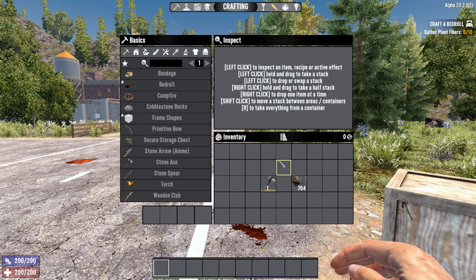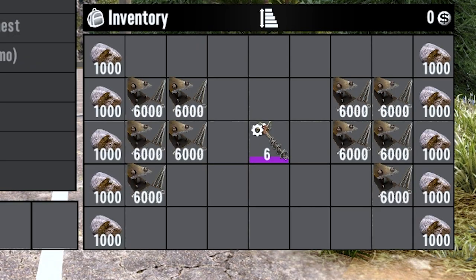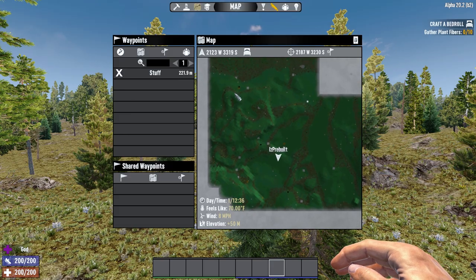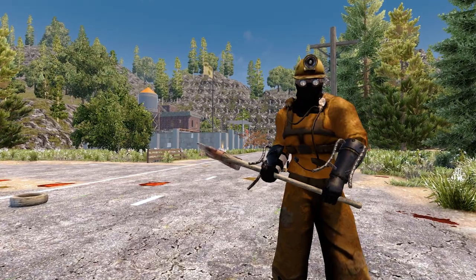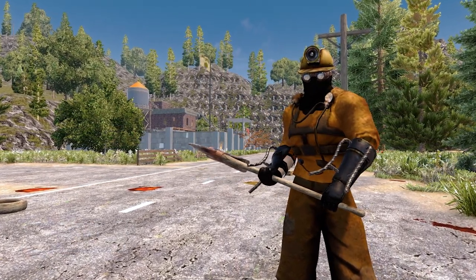In today's video I'll be showing you how to get from mining almost 700 iron in 5 minutes to getting over 60,000 iron in just 5 minutes. I'll also be going over some tips on how to find all the ores in the game and how to stop your mine from falling in on your head. With that out of the way, let's get straight into it and find out if you're an efficient miner in 7 Days to Die Alpha 20.